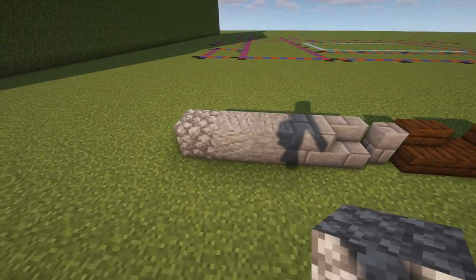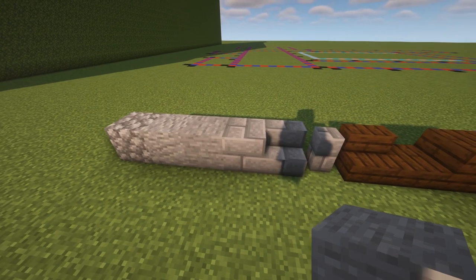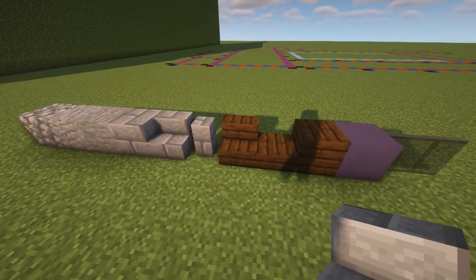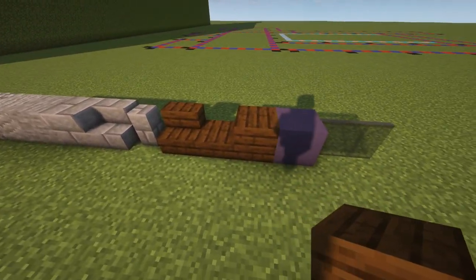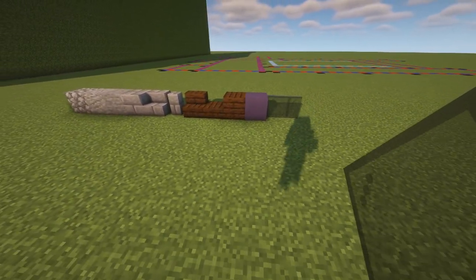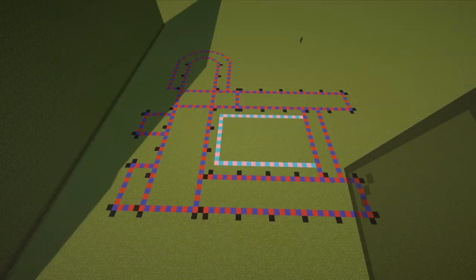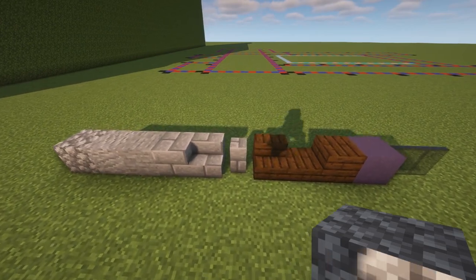First, the blocks we're going to use: cobblestone, then andesite, some stone for the walls, stone bricks for the columns, stone brick stairs and walls. For the roof we're going to use dark oak and dark oak materials with blue terracotta filling. For the windows we're going to use black stained glass pane. Let's check out the layout first — you can pause the video to prepare properly.